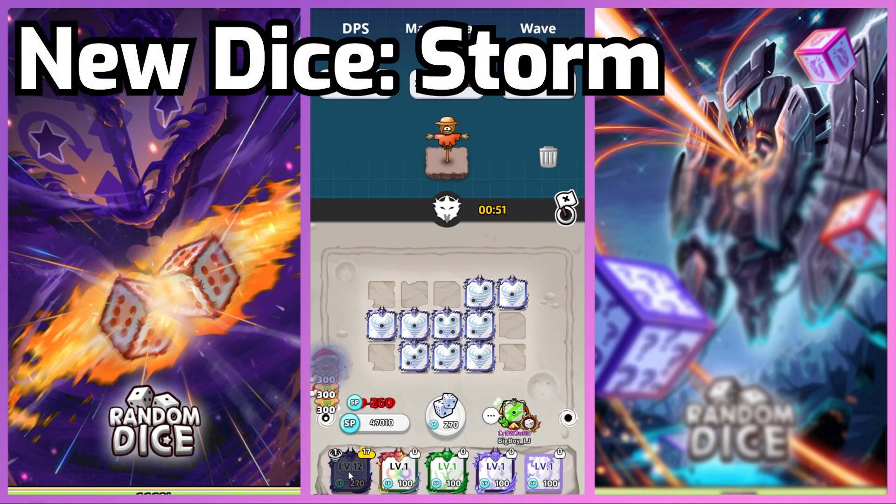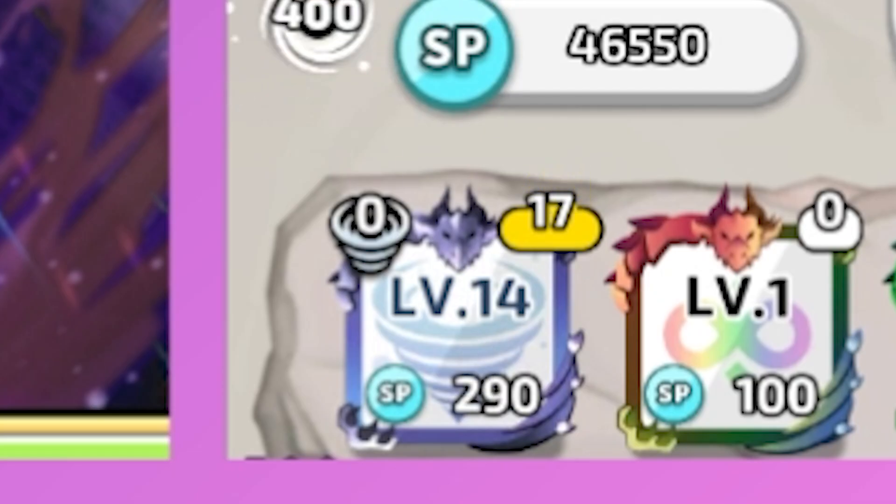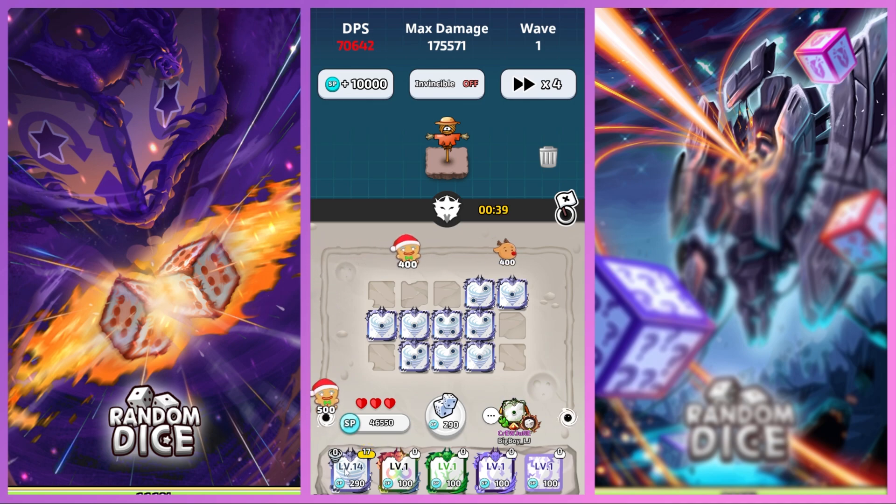We have a new dice called Storm Dice. Storm Dice works similarly to Overheat in that it replaces the Power Up button with a Buff button for the dice. However, it is different from Overheat since the stacks actually permanently stay. This means as long as you have SP, it will permanently do even more damage. Likewise with the Recharge Dice.